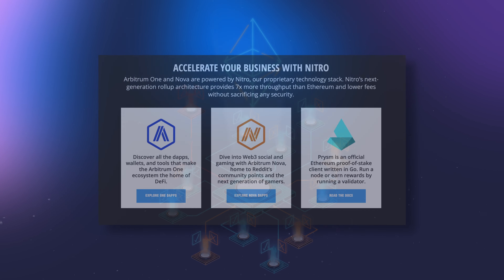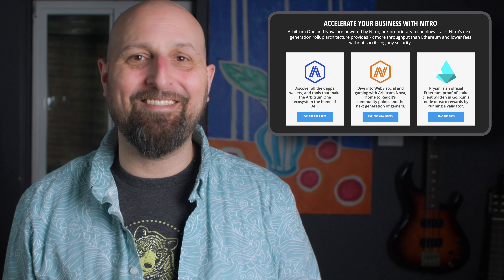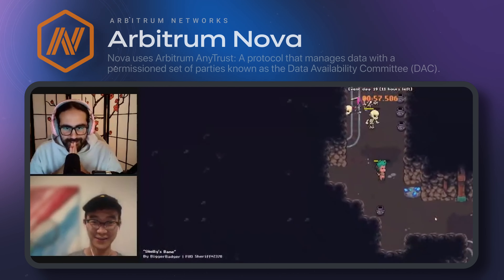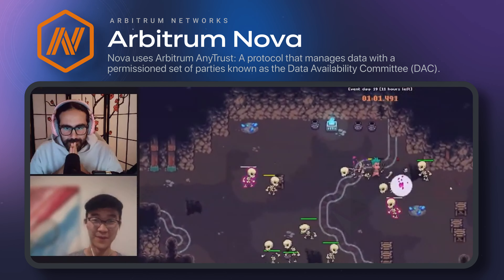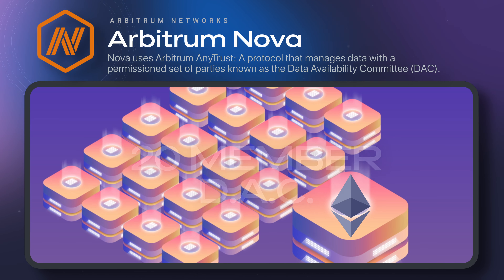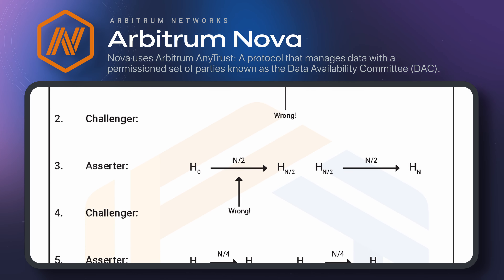For developers and users who need even more speed and lower fees, and are willing to sacrifice just a little bit of security and decentralization, the solution is Arbitrum Nova, designed with gamers in mind. The key difference is that Nova's transaction data is managed by a 20-member Data Availability Committee, or DAC, that posts data certificates to Ethereum, reverting to rollup mode only when there's a transaction challenge.